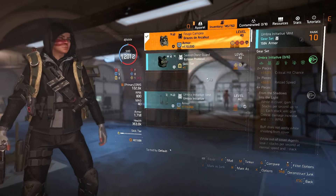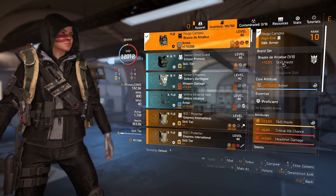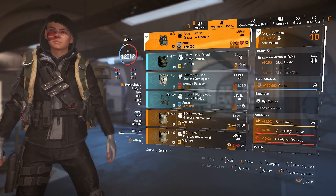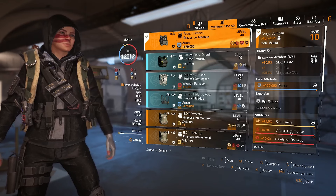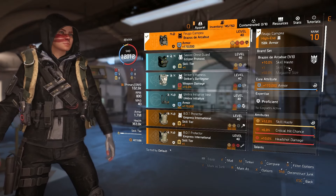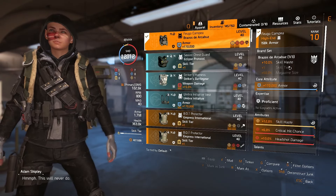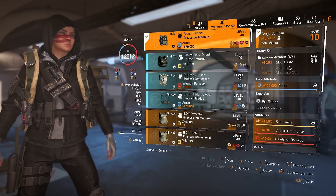The chest was what I was trying to get and it looks like an absolute monstrosity. The reason is I wanted the skill haste from the Brazos brand set as well as skill haste elsewhere, but unfortunately I couldn't get headshot damage there — I ran out of materials. I wanted double headshot damage, skill haste, armor, and skill haste, because he's running the jammer pulse to put status effect on so that wicked is activated all the time.